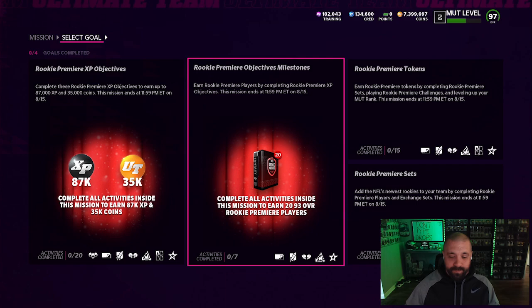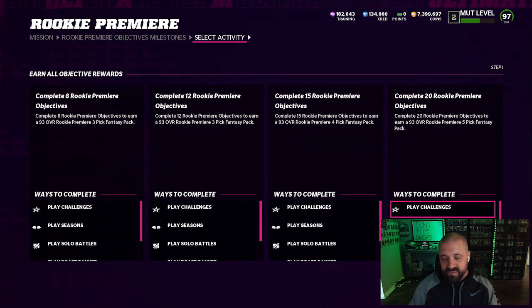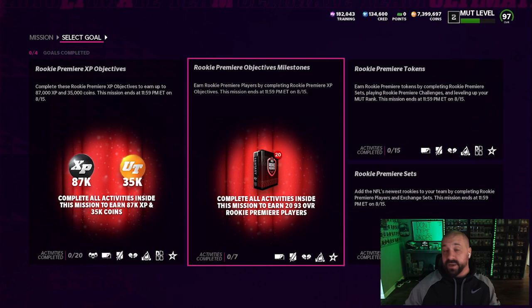There are a total of 20 objectives, and the second section — it says it right there — states: complete all of these activities to earn 20 93-overall Rookie Premier players. The milestone thresholds are at 1, 3, 5, 8, 12, 15, and 20 completed objectives. So you are double-dipping: every objective on the left counts toward rewards on the right, and completing all 20 gives you 20 93-overalls — equating to two 99-overalls and two tokens.